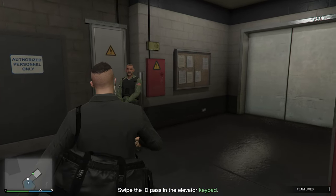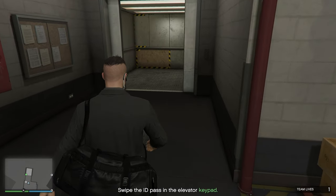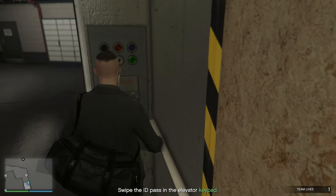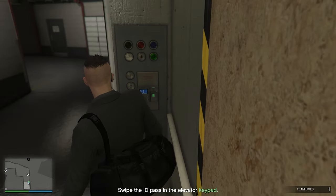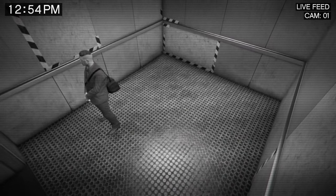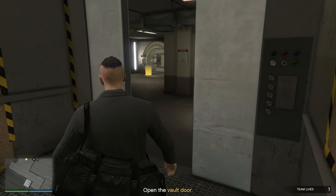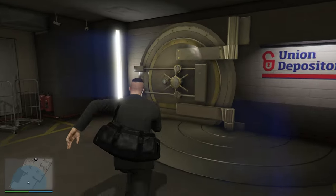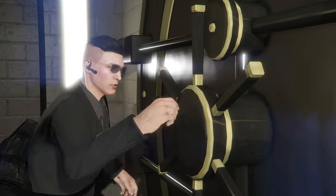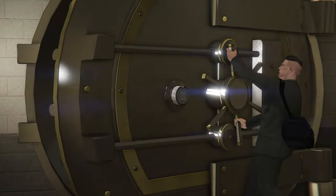You're going to run straight on into here, then you're going to have to flash your ID — which you don't have to do anything, the game just automatically does it. Just walk up to him and it should prompt you. Then you're going to come straight in here. Now keep in mind, when you get gold, just like in the Cayo Perico heist, it does make your bag heavy so you will be moving slower. Make sure you pick up both stacks of gold.